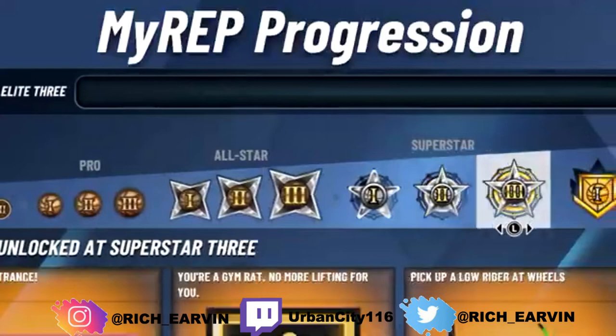Going on to Superstar 3 - I couldn't get the full screenshot of the first reward, so let me know in the comments if you know what it is. The second reward is no more lifting at the gym - you just gain strength automatically. Then you can pick up a new low rider at the wheel store. There are a lot of different bikes now - but my main goal is the BMX bike, that's what I'm definitely getting for sure.